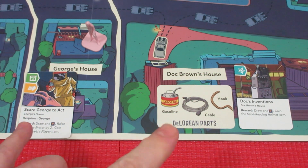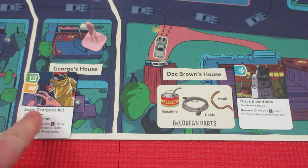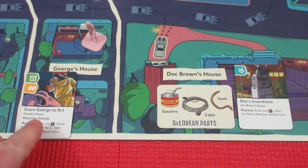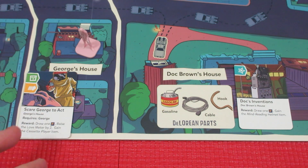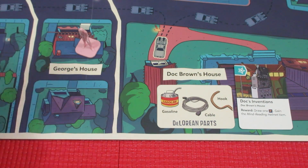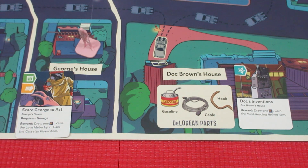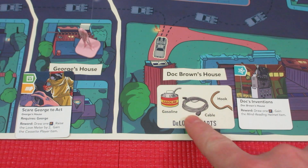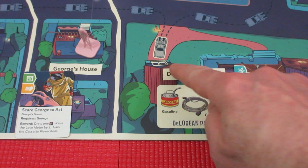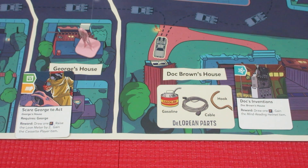The other two starting opportunities: one at George's house is 'Scare George to Act' — you have to roll the required symbols on the dice. It requires George, who is there right now, though that may change. There will always be three opportunities on the board at any time; if you complete one, it gets immediately replaced. There's a shuffled deck of 24 opportunity cards. Over at Doc Brown's house, we need to find the gasoline, the cable, and the hook to get the DeLorean set up for time travel.